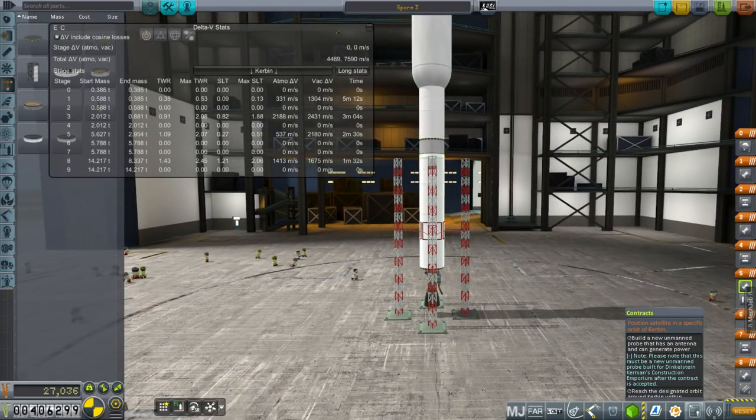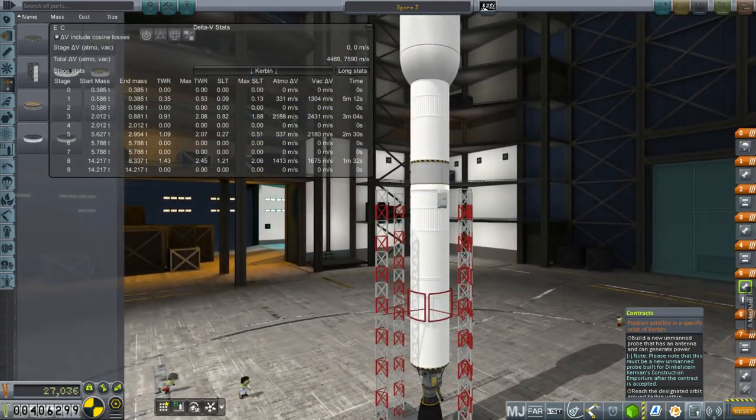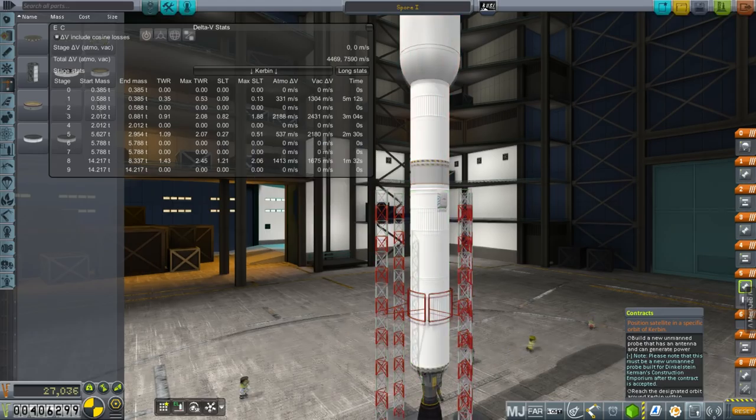I've put parachutes on the first stage in the hope that stage recovery will let me recover it, because the first stage is not going to go very far with the 1,675 meters per second. It might be going slow enough that deadly re-entry wouldn't kill it, and in that case maybe we can recover it. The parachutes have it touching down at 4.7 meters per second, so that's pretty good.